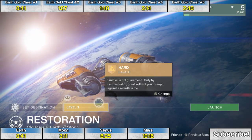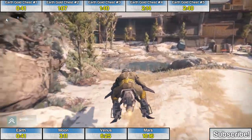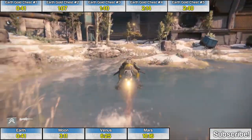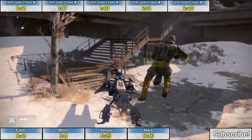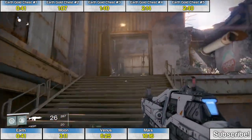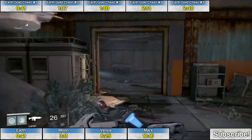The first golden chest location is during the mission Restoration, and this chest is nearly impossible to miss. Just follow the mission markers from the opening area and eventually you go up a short flight of stairs to find the first chest just sitting there on a workbench. It's not there on screen because it was already picked up before recording.